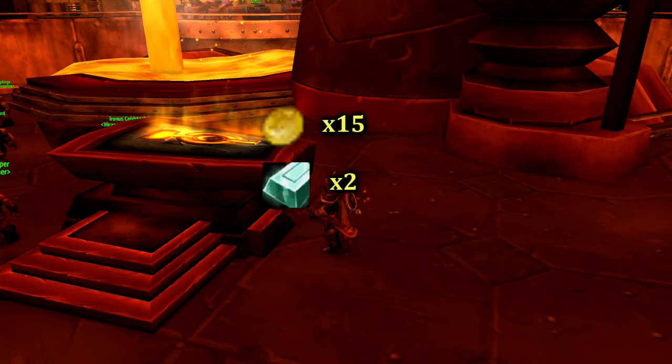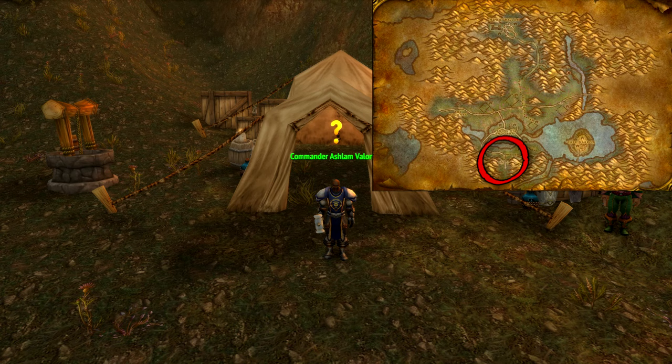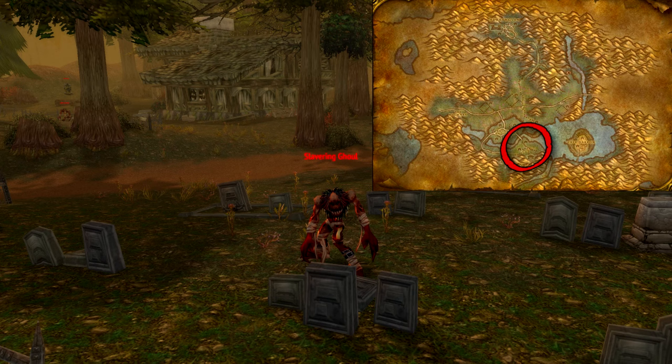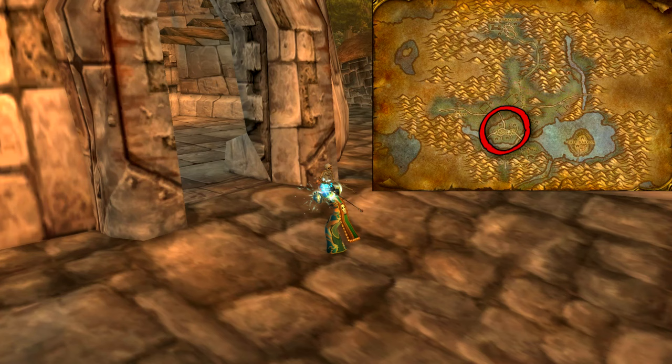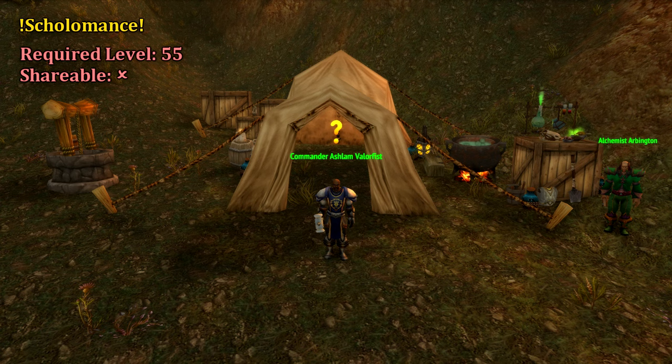As Alliance, pick up Call to Arms from Cryer Goodman in Stormwind, found patrolling throughout the city. This quest will send us to Commander Ashlem Valorfist on the border of Western Plaguelands in the Alterac Mountains. Ashlem will offer us the follow-up, Clear the Way, which will require us to kill 10 Skeletal Flayers and 10 Slavering Ghouls just to the east in Sorrow Hill. Next up, Ashlem will give us All Along the Watchtowers, which tasks us with marking four watchtowers found in Anderhal. Stand at the door and use the torch, and it should reward completion. Upon returning to Ashlem, he'll give us Skolomance, which requires you to talk to Alchemist Arbington, found a few steps away.